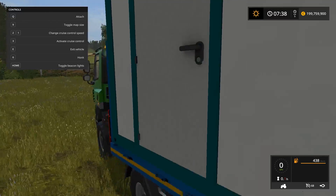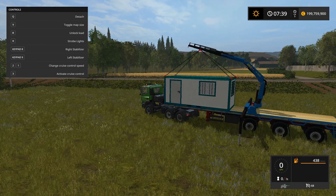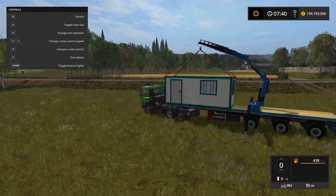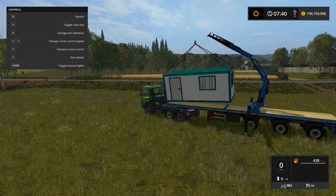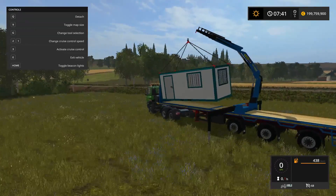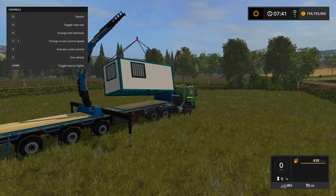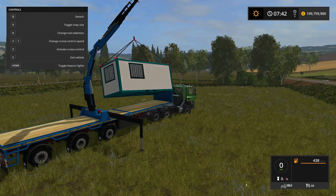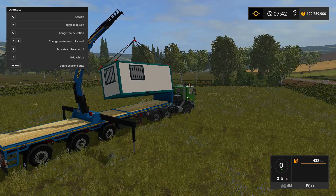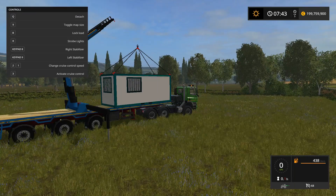I suddenly haven't got control. Oh, that's why — I detached the trailer. I wasn't lined up properly to get the attachment. There we go. It seems to have got itself stuck somehow. I'm sure the load is unlocked. The load locking indicator isn't appearing so I can't tell if it's locked or unlocked. There it is — locked. There we go, now we'll try picking it up.